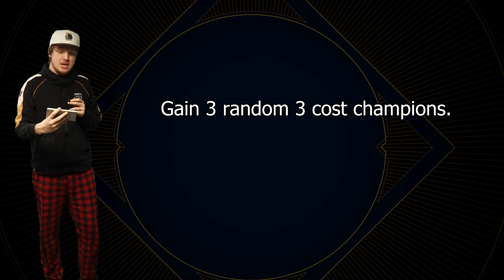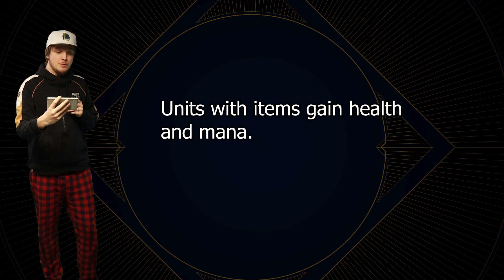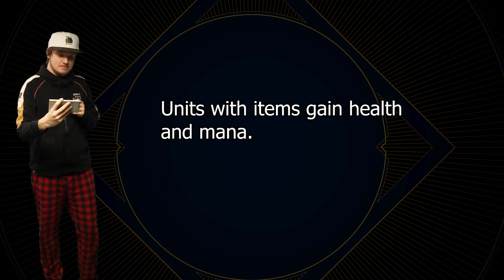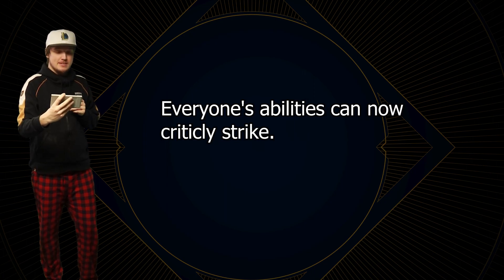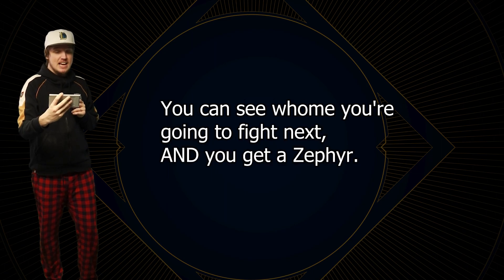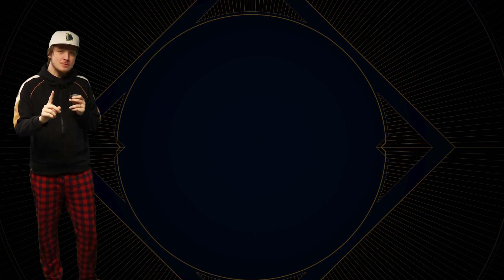We also got some quick examples of new augments: gain 3 random 3-cost champions; after casting, your units restore 10 mana; units with items gain health and mana; everyone is immune to CC for 12 seconds; you get 1 golden and 1 gray loot orb; everyone's abilities can now critically strike; you can see who you're going to fight next and you get a Zephyr; and your tactician heals 35 health, grows larger, and now has maximum 135 health. These were some of the more interesting examples - I hope the rest will not be repetitive.